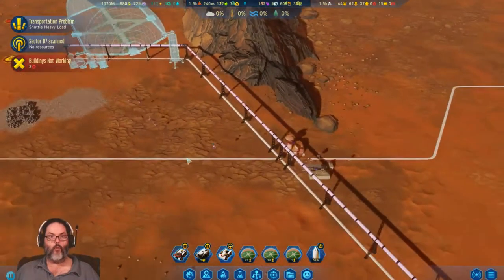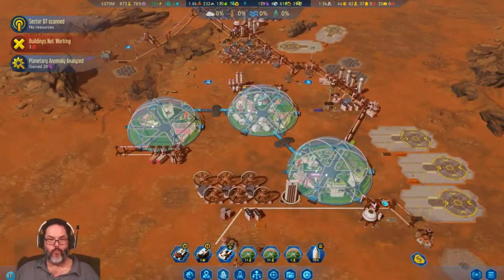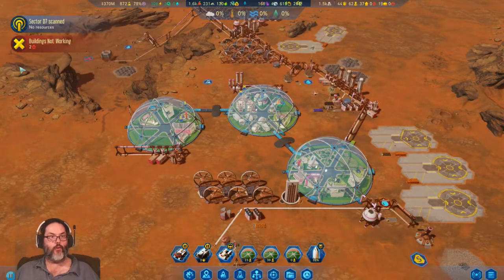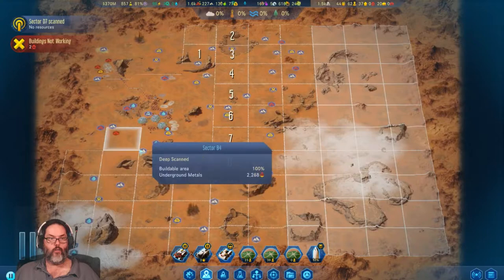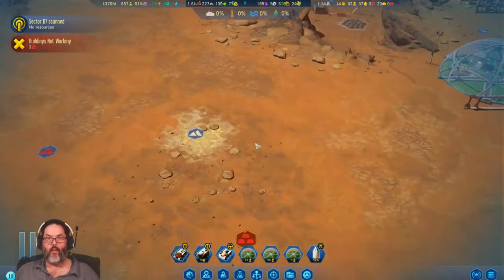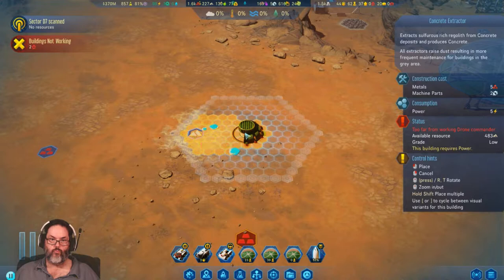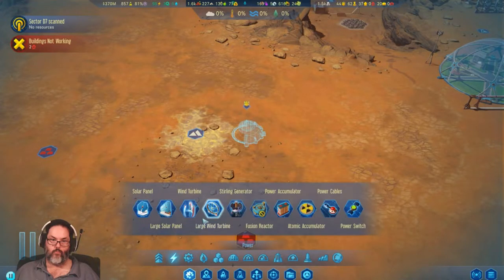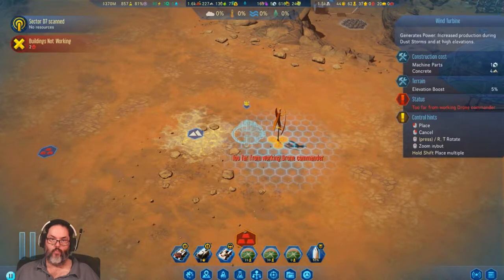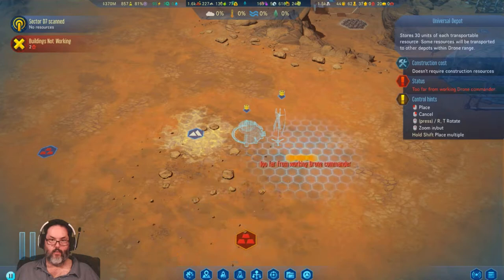Not yet, not yet — that's okay, we'll work on that. I'm gonna say that's gonna be low priority — it's there if we need it. The rocket is coming back — we got 30 polymers, that's okay, we'll take the polymers. What else can we do here? I can come out here, we can do that.